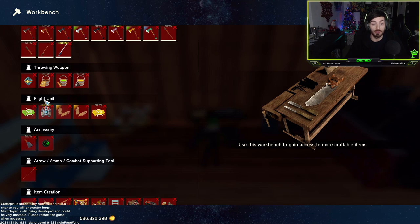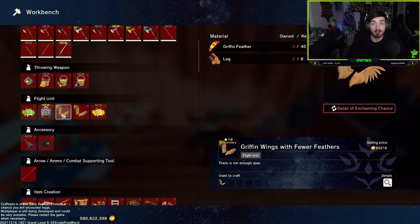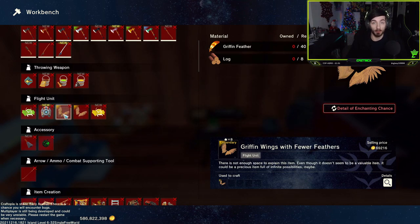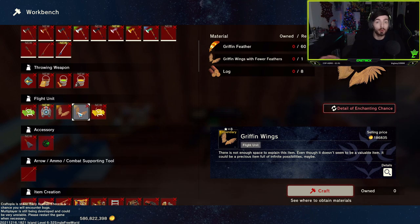Head into your workbench and scroll down to flight unit. I'm on Steam so the trick glider is already here, but if you're on console you won't have that yet — that will come with the winter update. Here we have two sets of wings. The first is the griffin wings with fewer feathers, which require 40 griffin feathers and 8 logs. We then use those wings to upgrade to the full griffin wings, which require a further 60 griffin feathers, the previous wings, and a further 8 logs. So in total we need 100 griffin feathers, but you may need more because you also want to chase those enchants.